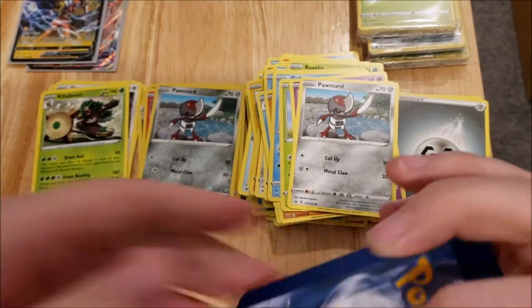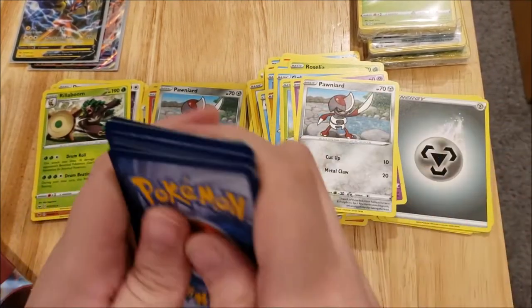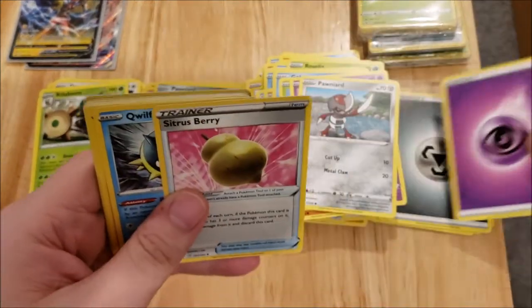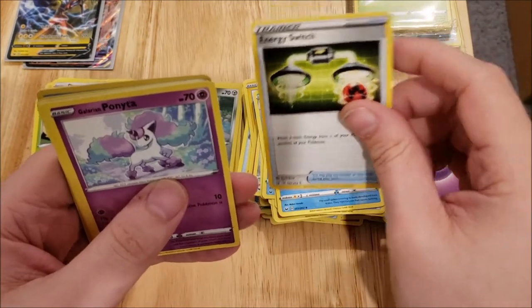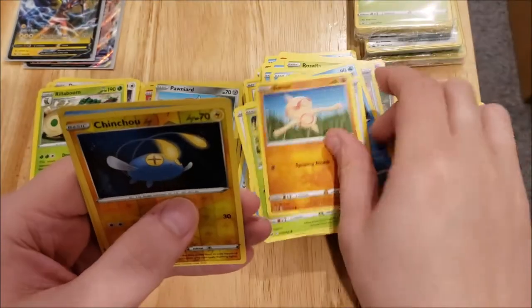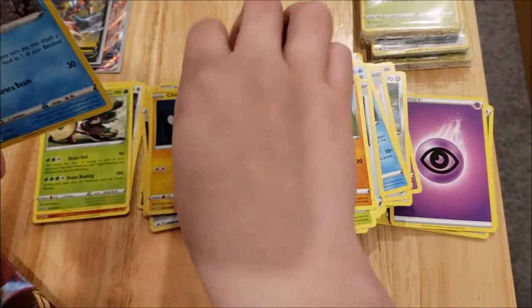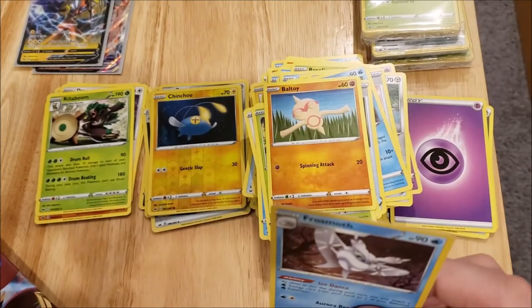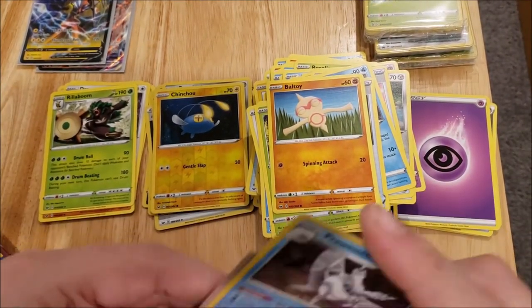Here's a code card for you guys. We have a Psychic Energy, a Citrus Berry, a Qwilfish, an Energy Switch, a Galarian Ponyta, a Mincino, a Sobble, a Blipbug, a Boltund, a Chinchow, and a Frosmoth Foil — which I believe, again, is one that I already have. But we will see.